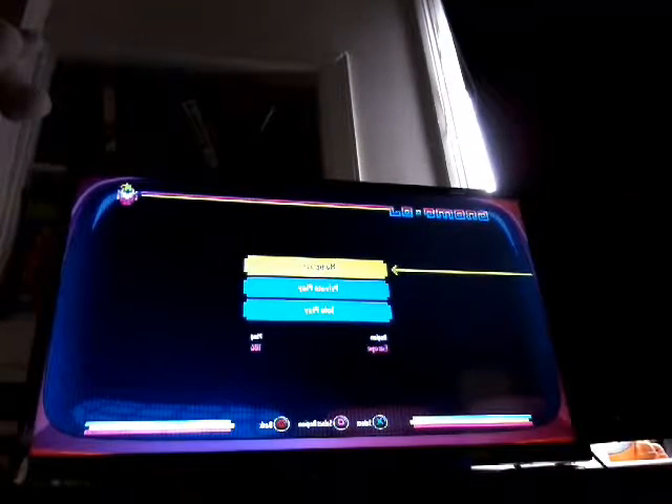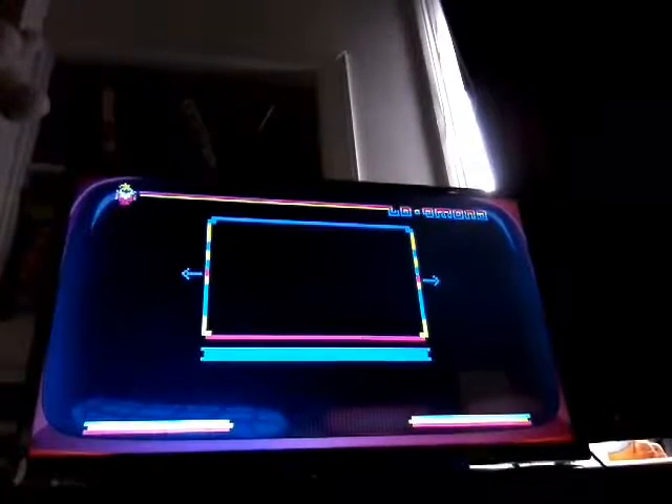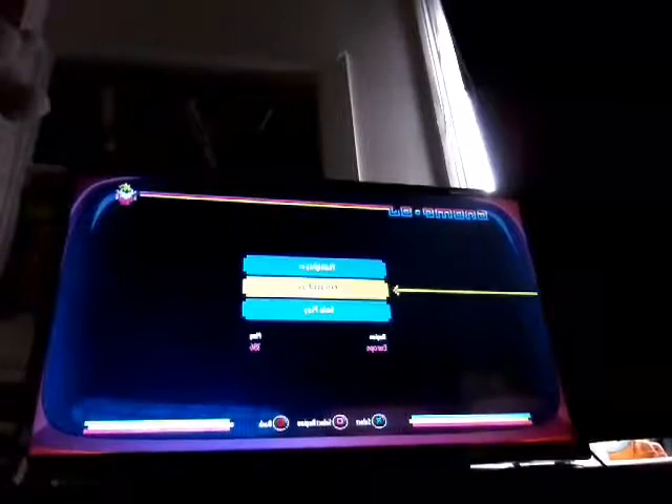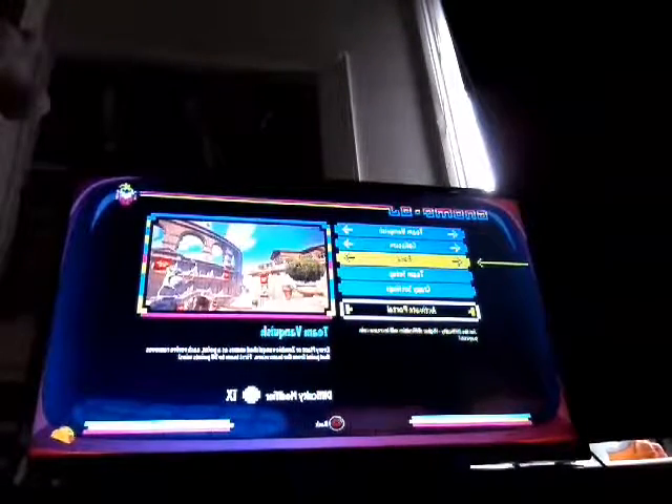Multiplayer — it usually says me right here. So what we're going to do is solo play — no garden and graveyard, we'll do that later and I'll probably need to do a part two. Bony Island, Sandy Sand Lands, Coliseum — we're going to do the Coliseum because I really like it. Easy, normal, hard, crazy — since I'm not the best at this, I'm going to go easy.